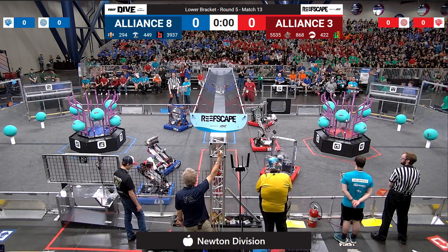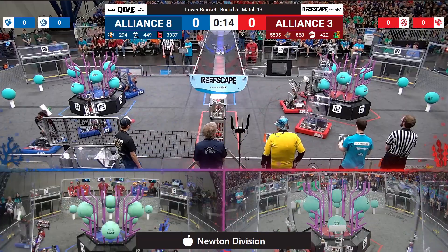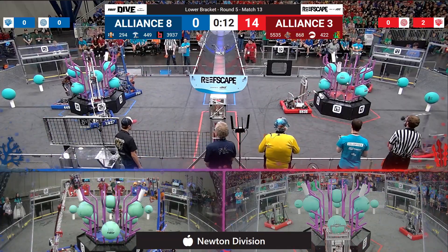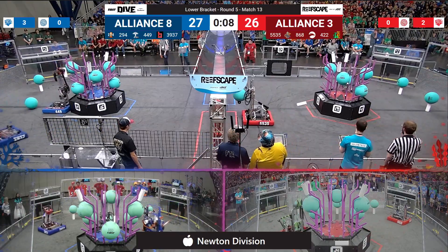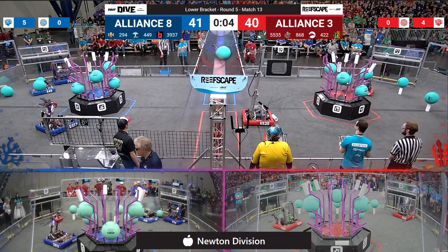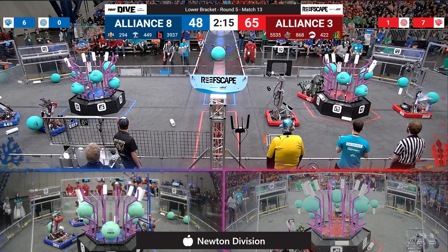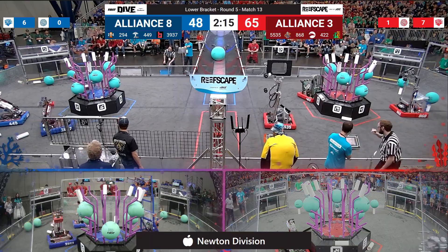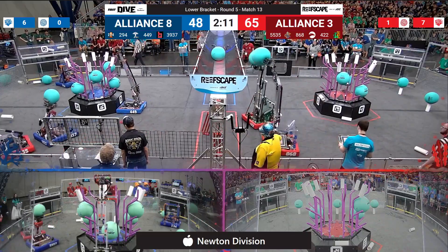Drivers behind the lines in 3, 2, 1, go! The winner of this match punches their ticket to face Alliance 1. The losing Alliance will be headed home. This is evenly matched right now, 47-41, so far in favor of Red. But let's see where it shakes out — 65-48 in favor of Red as we move into the teleoperated period.